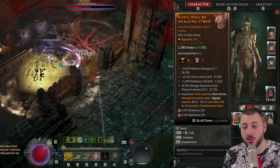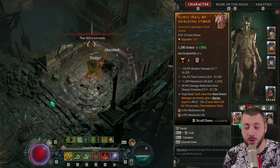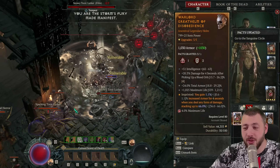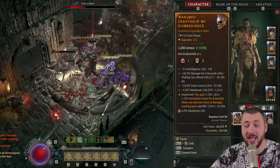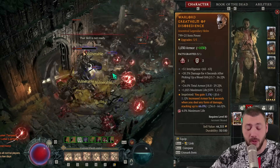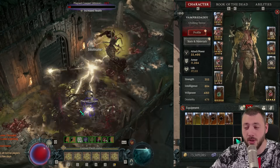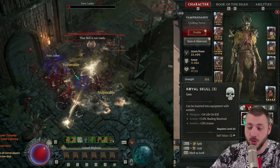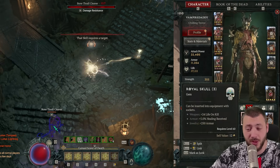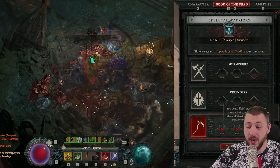For this build, you need shielding storm going on with damage reduction from distance. Close will be better, or fortified maximum life and total armor with shadow damage. For the helmet, you want total armor, max life, intelligence is good, and lucky hit chance while barrier would be perfect. This is also a max roll on disobedience to squeeze armor up to 11,254.